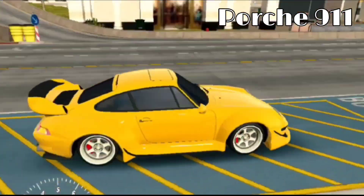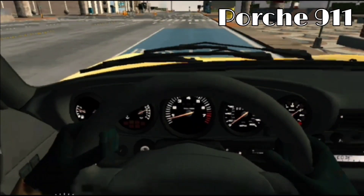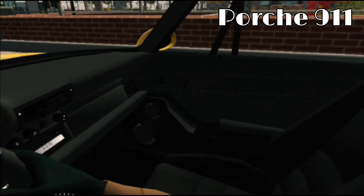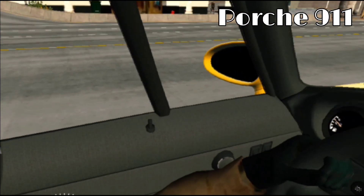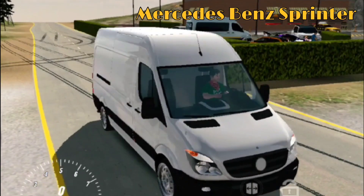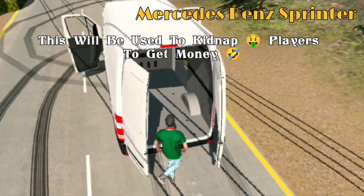So this is our new car and the name is Porsche 911. This van is called Mercedes-Benz Sprinter, and this van will be used to kidnap rich players to get money.